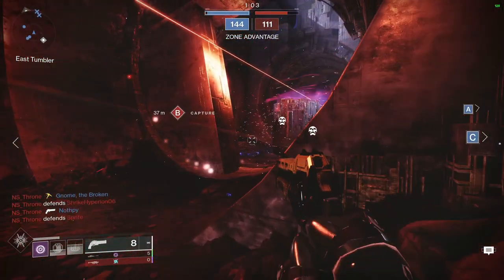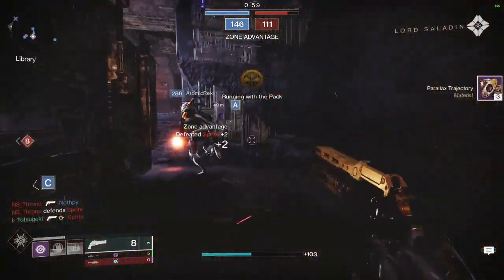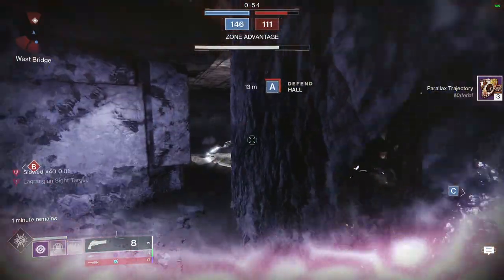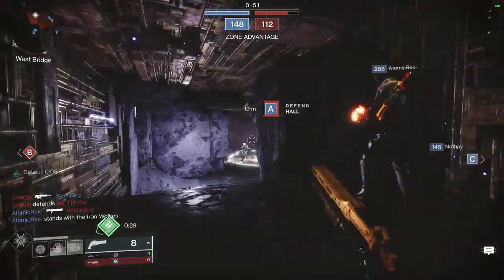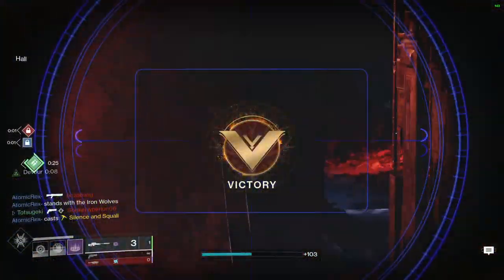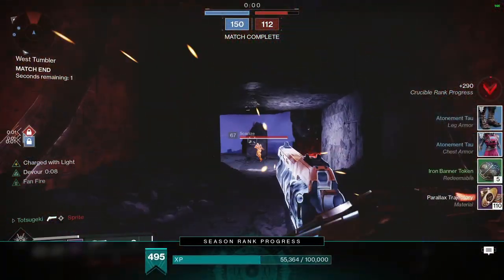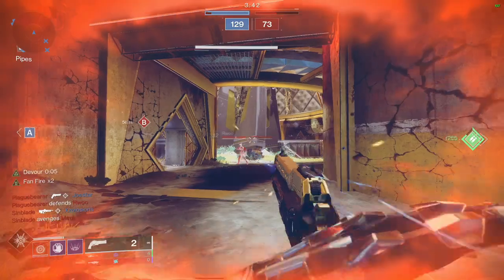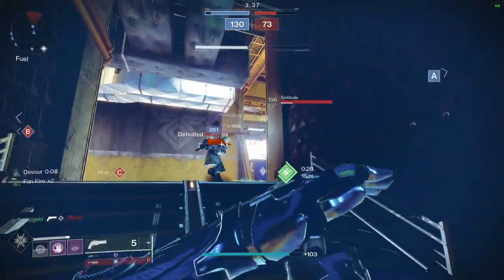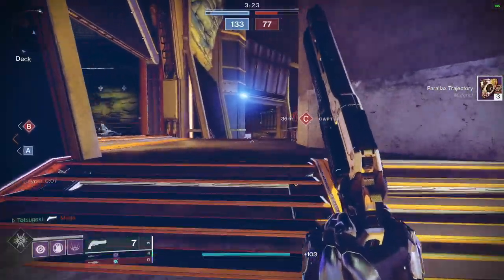Further advice for aiming: pre-aim doorways at head level and be prepared to quickly adjust and track a sliding opponent. This may be the most basic FPS aim tip of all, but it's the most important. Pre-aiming the Last Word leads to more headshots. Next time you bust this gun out, say in your internal monologue: pre-aim the door, pre-aim the door. Use your radar — which is always up because you're hip firing — to pre-aim that head level angle. This applies regardless of what input device you're using.